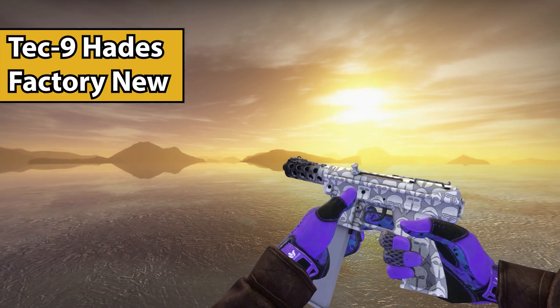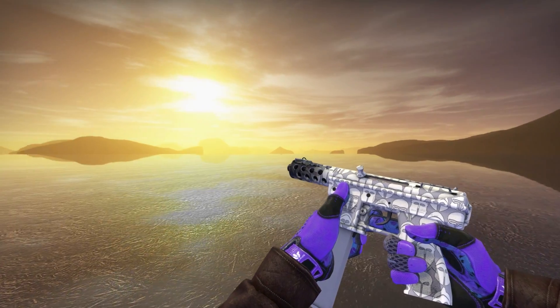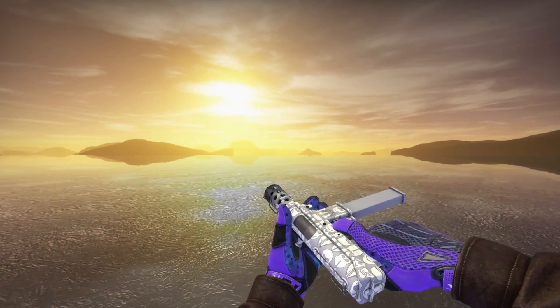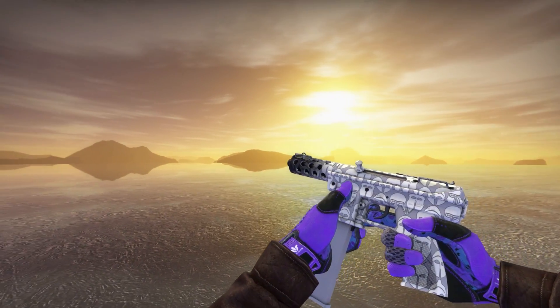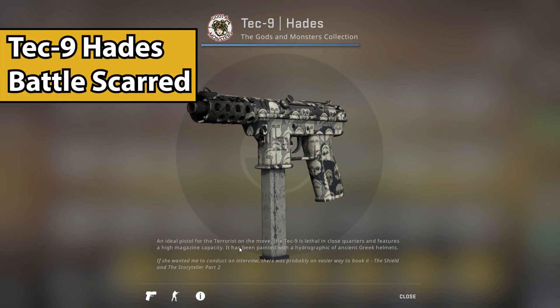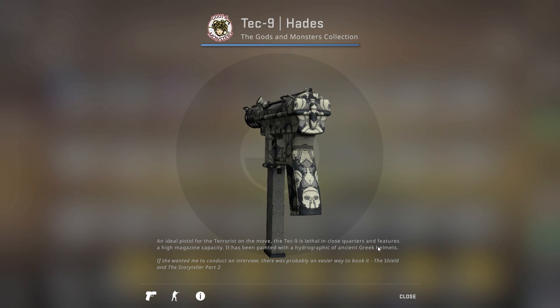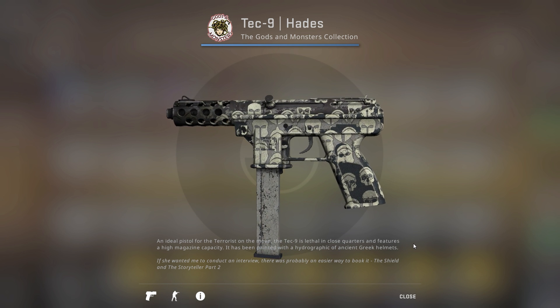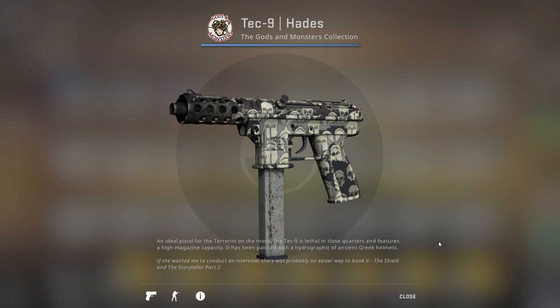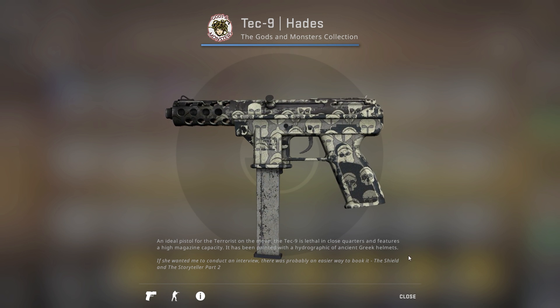Next up, we have the Tec-9 Hades, a skin I don't see too often — it's about $4 on the market. The normal factory new one has a bunch of Roman helmets on it, but when you switch to the Battle Scarred version, a lot of the helmets actually turn into skulls and the overall color changes. It looks way cooler — not as clean, but I'd rather use this over the factory new one personally.